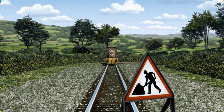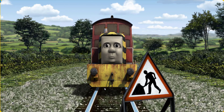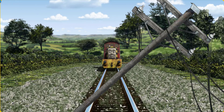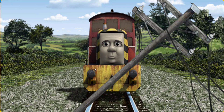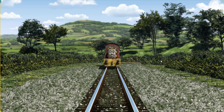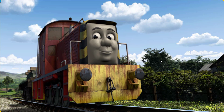Salty set out for Farmer Trotter's farm. Suddenly, Salty had to stop. Because of track repairs, he would have to go another way. Help Salty find the track that goes under the tunnel. Salty was on the wrong track. He needed to go a different way. Find the track that goes under the tunnel. Let's go! Salty arrived proudly at Farmer Trotter's farm. With your help, he was right on time.